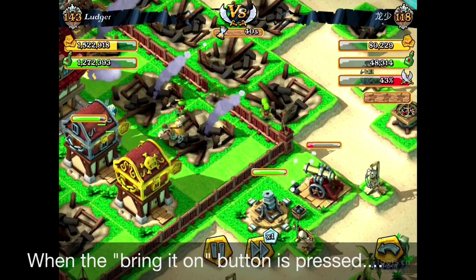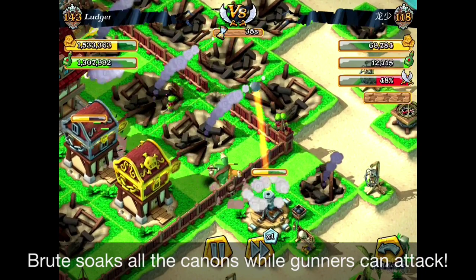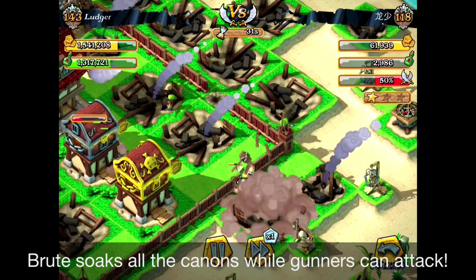The good thing about it is that the gunners can attack the cannons. And you can see the cannons are torn down, and at the same time you can attack the Mortars. So these weak gunners can be saved, and it can be used very strategically.